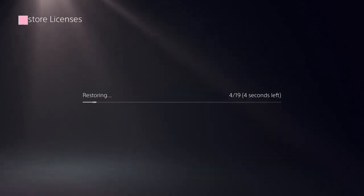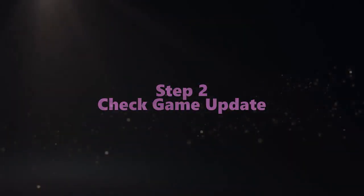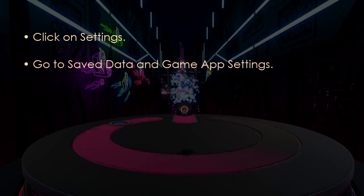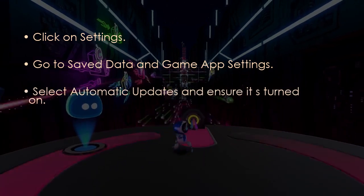Click on Restore Licenses and it should be done in a few seconds. Next, check for a game update. Open Settings, then go to Saved Data and Game App Settings. After that, select Automatic Updates and turn it on.